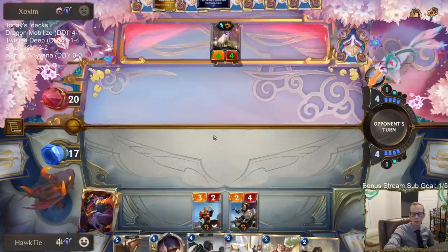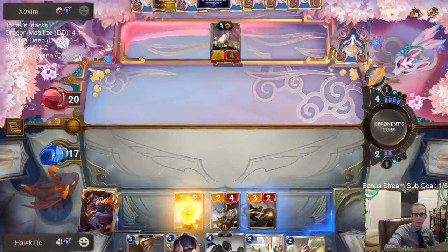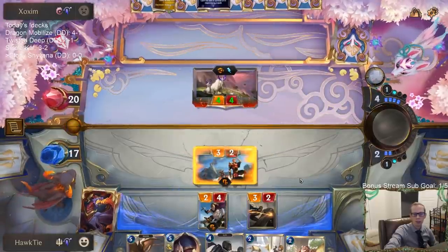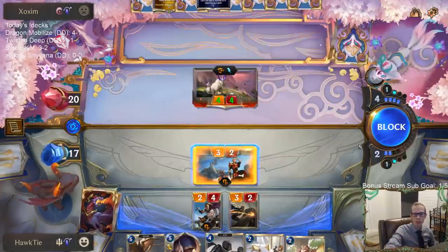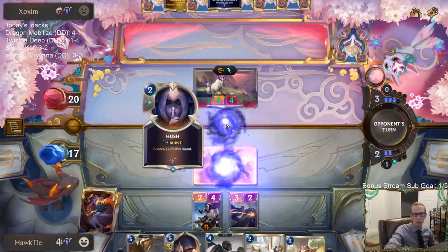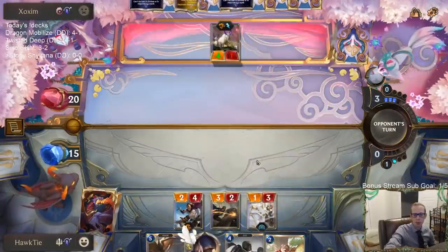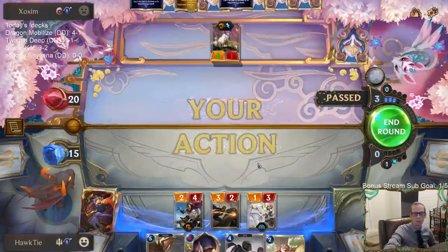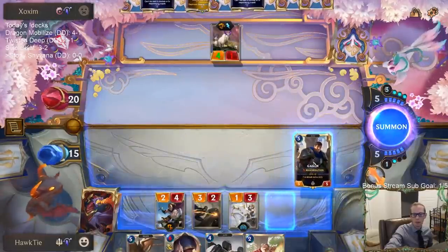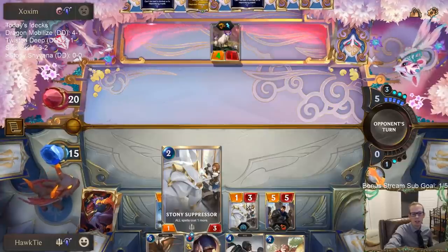I'm not going to Concerted Strike that — I want to play two two-drops here to make Bannerman better. I think they're planning on Hush, but Hush just means we trade two mana for two mana, one card for one card, and we're still dealing damage. Making this unit easier to kill, and now we get Garen.